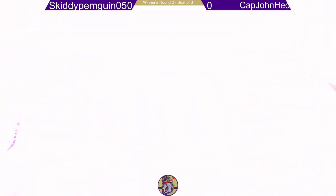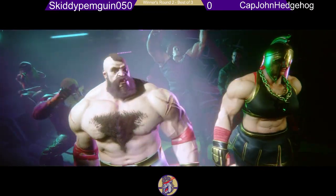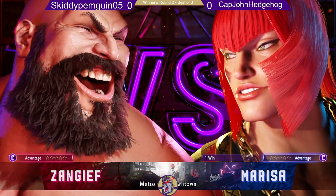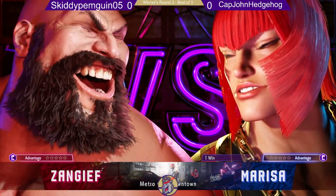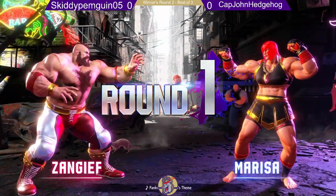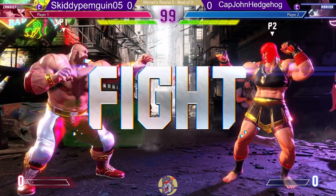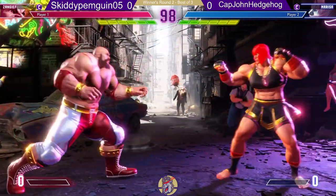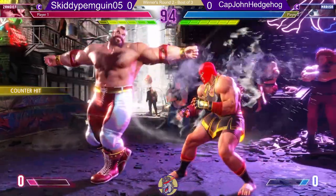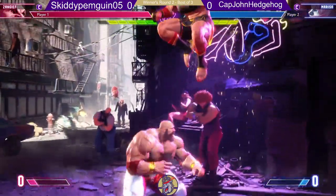The matches today have been pretty good so far, as far as what I've been seeing here. Captain John Hedgehog, Skiddy Penguin, Zangief versus Marisa. The first thing I know, based on the sets I've played with John Hedgehog, is that he's a very aggressive player, so he's trying to maximize the amount of traction that his armor can give in with Marisa.